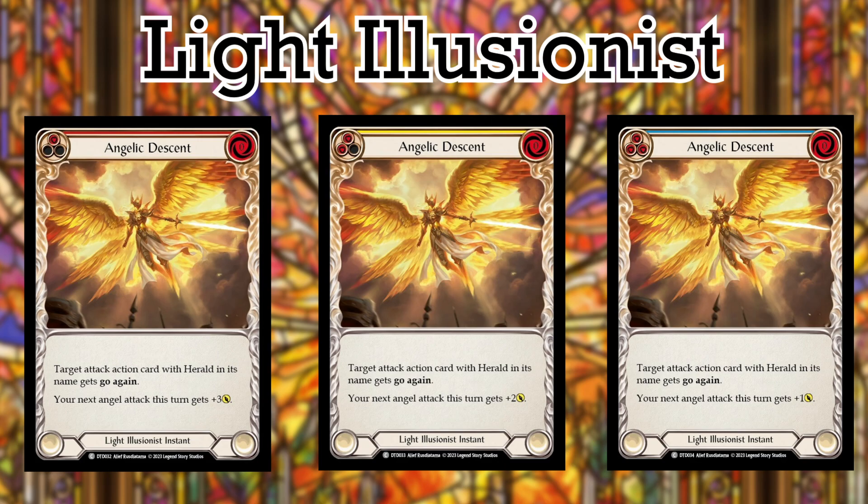Up next is Angelic Descent. Now this is a banger of a card. While the buff to Angel Power doesn't do much for us here in Commoner, the first part of this text is huge — being able to give our Herald cards Go Again, much like Luminara's Celestial Fury would, except for a cool zero resources. Running blues and yellows of this really gives you a huge advantage to keep your Heralds going and going.